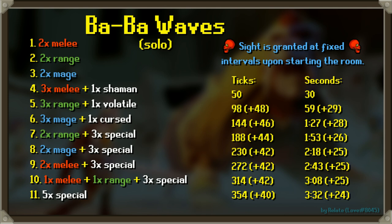Between waves seven and eleven, the specials are random - it's genuinely just random specials from testing. On wave seven, you'll always get two throwers and three random specials. On wave eight, two mages and three random specials. On wave nine, two melees and three random specials. On wave ten, one melee and one range and three specials. And on wave eleven in a solo, you get five random specials. Try to focus the shamans and cursed ones first, because the volatile ones you can proc just by moving away.